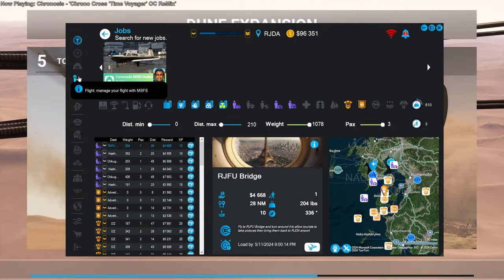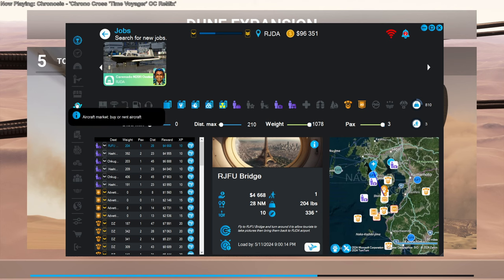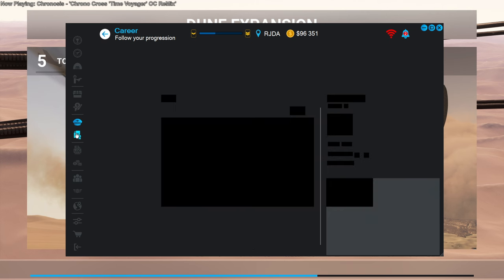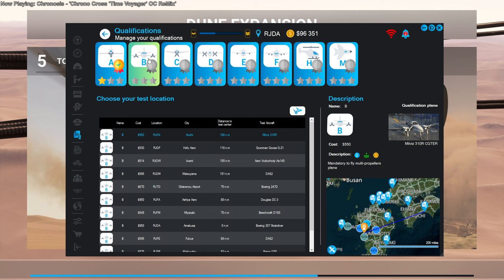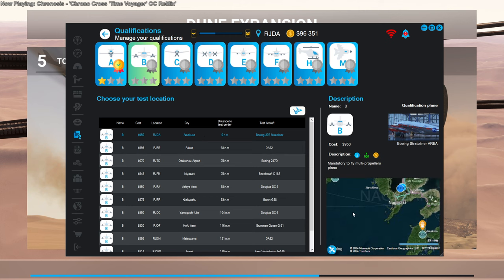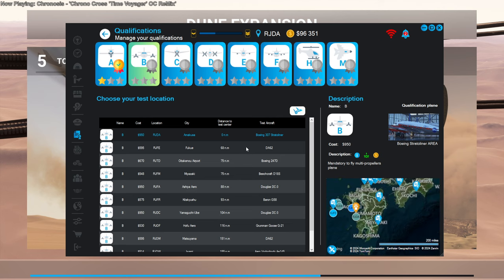I am continuing my career in flight sim with Neofly and I would like to take the test to be able to fly two-engine piston planes. Let's sort by distance. If I want to do the test in a Boeing 307 Stratoliner, I guess I can do it here, but the airfield is so small I don't think that's a good idea — it's only 3,000 feet — so let's not do that one.